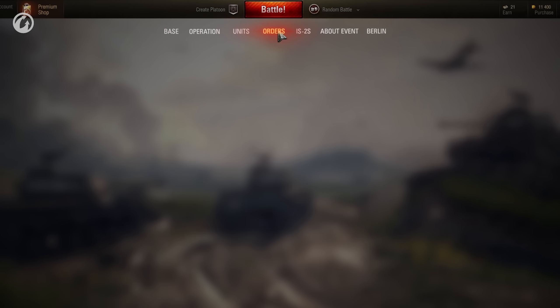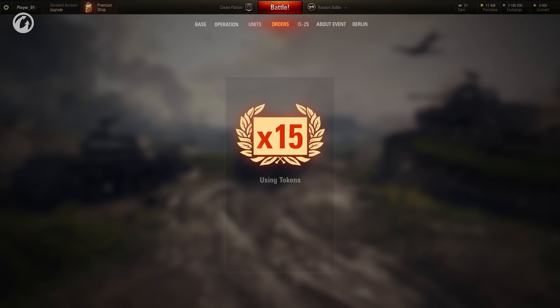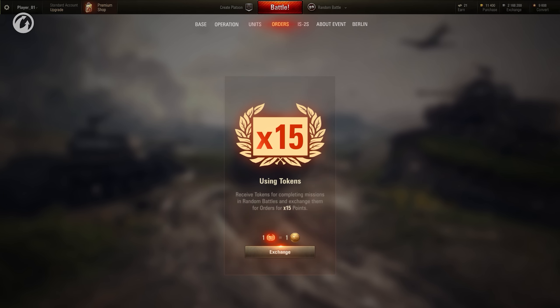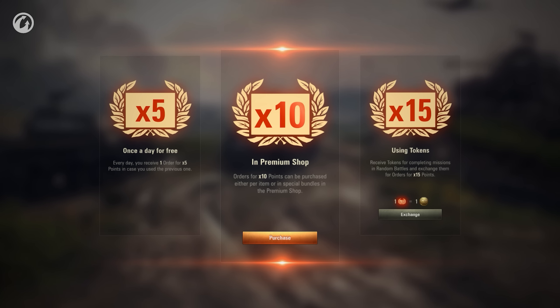Want to progress faster? Fight in random battles, complete missions, and earn tokens. These can be exchanged for Orders that grant a x15 multiplier to victory points earned. You can also purchase Orders that provide a x10 multiplier to victory points earned.